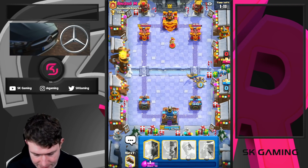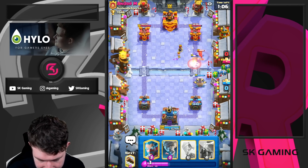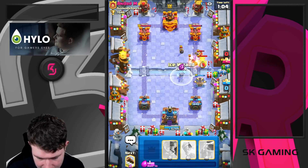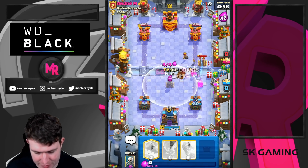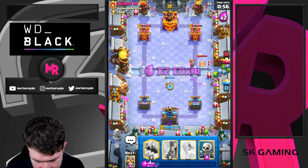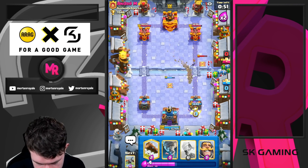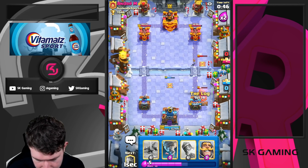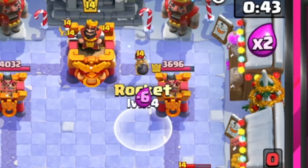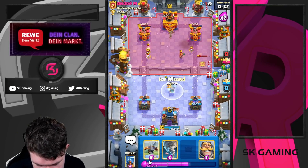I'm mostly just going to expo again. Is he going to get this valkyrie down? Yes he does. Okay, that was honestly a really bad ice wizard result — I didn't expect him to have so much elixir. But tesla's putting in some work. I think I'm taking the rocket on top of the bomb tower. It looks crazy, it is crazy, but I think it's what we have to do.